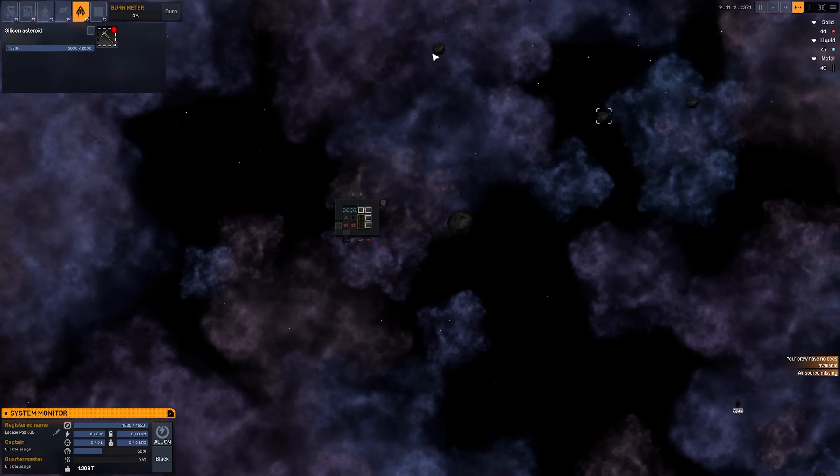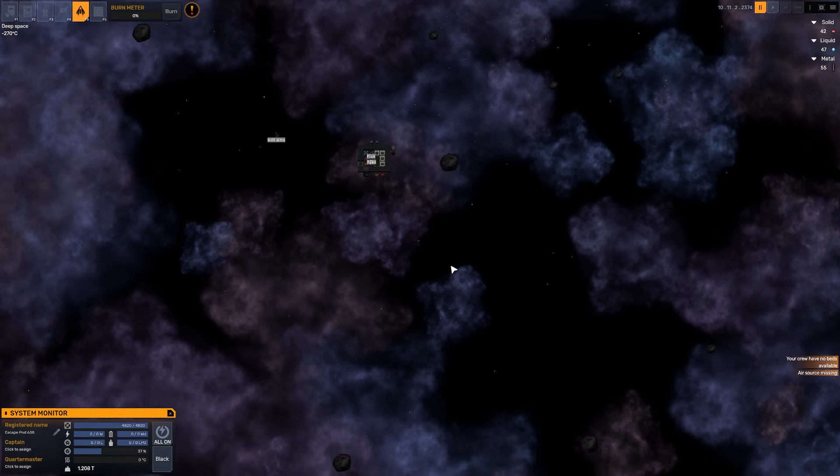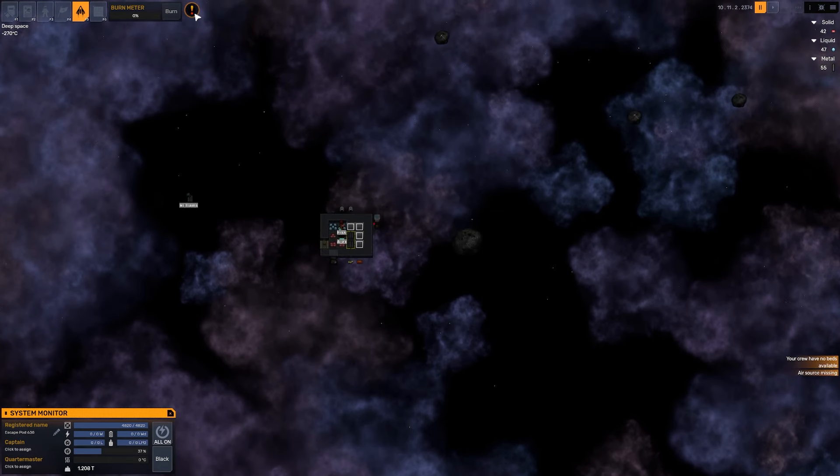I'd really love to start destroying some of these asteroids. There are two different types of asteroids — asteroids with 2,000 HP and asteroids with 4,000 HP. There are silicon asteroids, ice asteroids, and rock. Each variety can have either 2,000 or 4,000 HP. We just need to mine through it and then we get the resources at the end. Very simple.